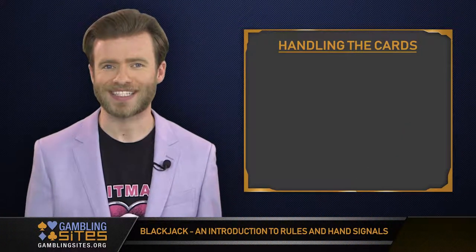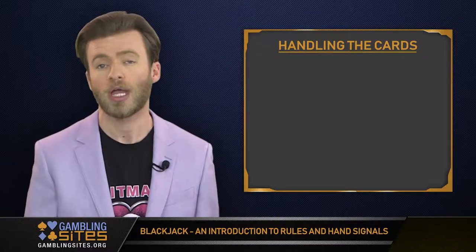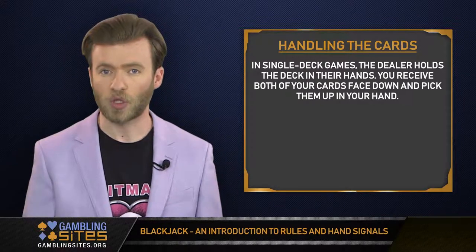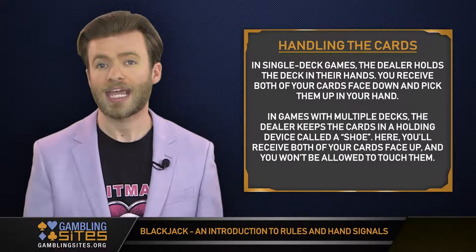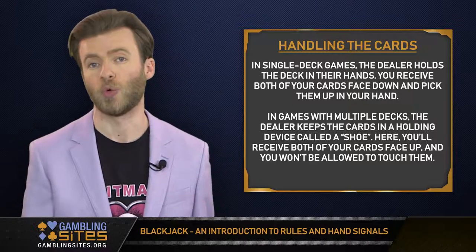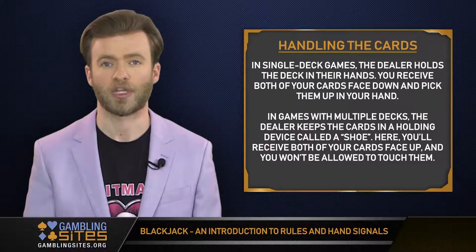How you handle the cards and signal the dealer will vary according to whether or not you're playing in a game with a shoe. In single deck games, the dealer holds the deck in their hands, and you receive both of your cards face down and pick them up in your hand. In games with multiple decks, the dealer keeps the cards in a holding device called a shoe, and you'll receive both of your cards face up and will not be allowed to touch them.